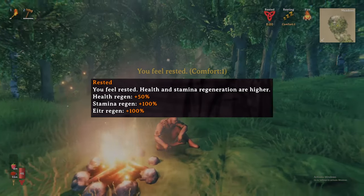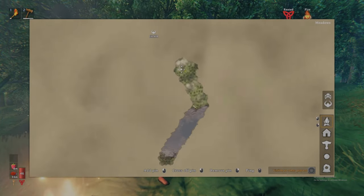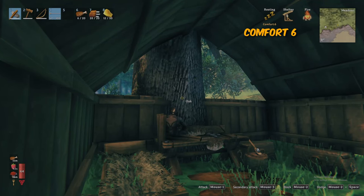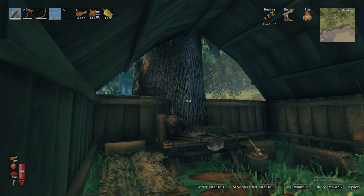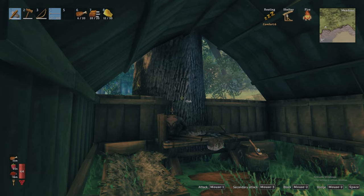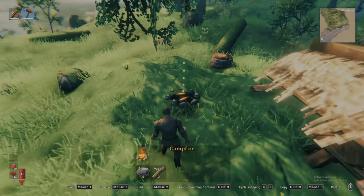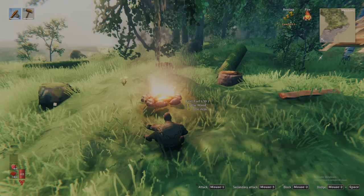The Rested buff gives you vastly improved stamina and health regeneration, which is critical to your survival. You may have noticed a comfort level number next to the Resting effect buff — this number dictates how long of a Rested buff you will receive. I will cover how to increase that number a little later. For now, whenever your Rested buff expires, place down a new campfire and have a seat to quickly regain it.